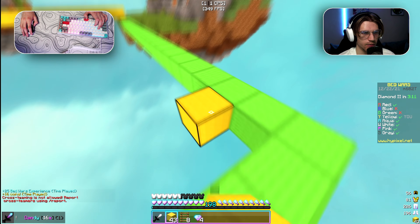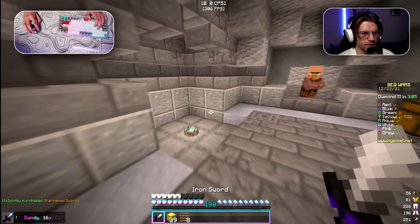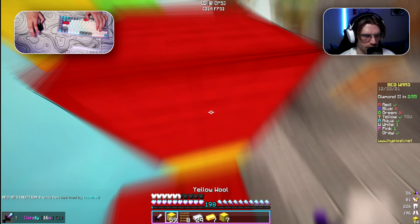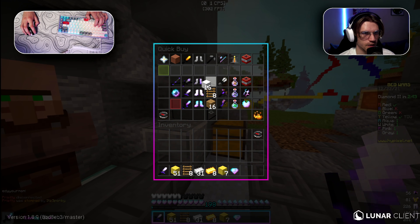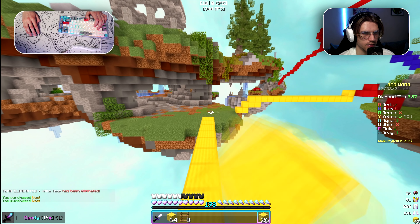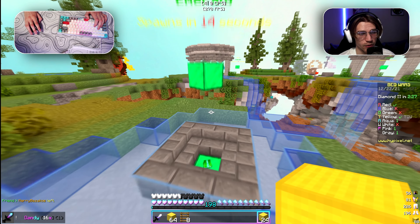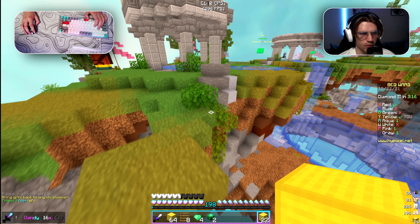It doesn't matter because we're going for him again, and now I'm angry — I really want to get him because he killed me like that. I just want to get rid of red from this game. No no no, you won't be able to do that. Red decided to disconnect — all right, that's pretty good. I'm going for the emeralds to get a diamond sword and a pearl. Wait, that guy is taking my emeralds!